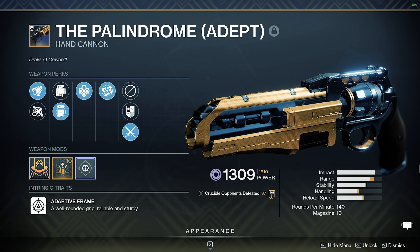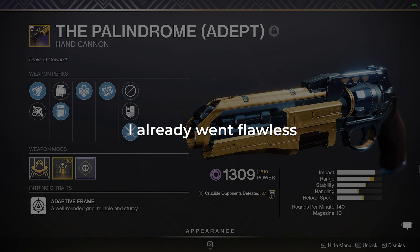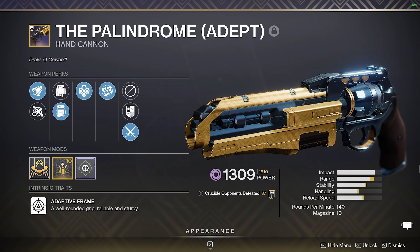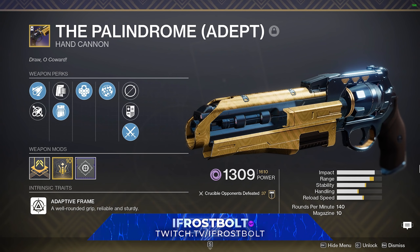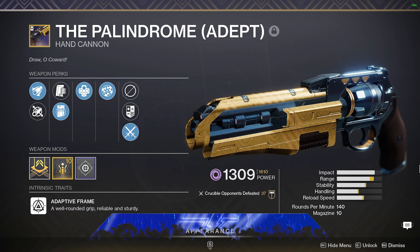I would recommend you wait until a different Grandmaster comes out that might be way easier, and at that point definitely get a Palindrome. You're asking yourself: why should I get a Palindrome? I already went flawless, I have an Igneous Hammer, I grind Gambit, I got a Bottom Dollar. Well listen, 120s are on top. Hand cannons have always been meta no matter what — 120s might get nerfed. You want to have a substitute like a 140 RPM Palindrome.